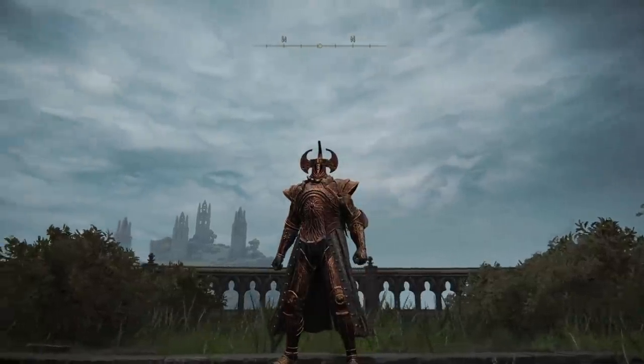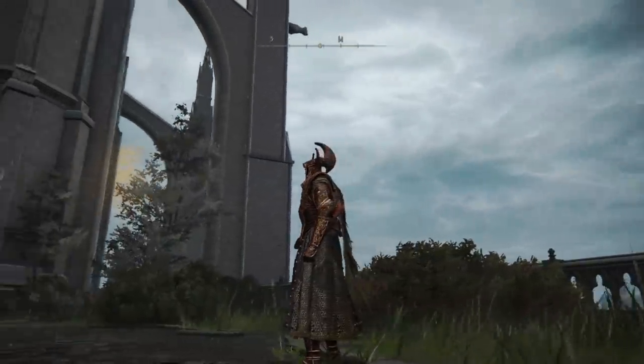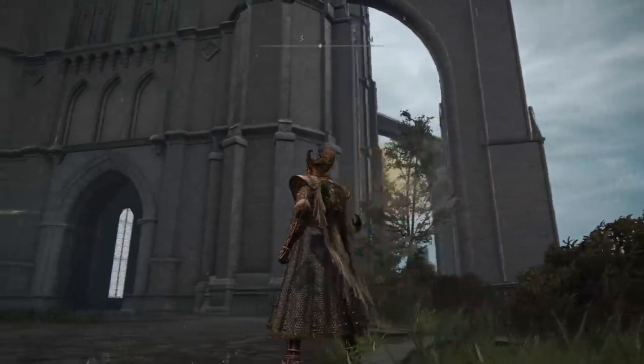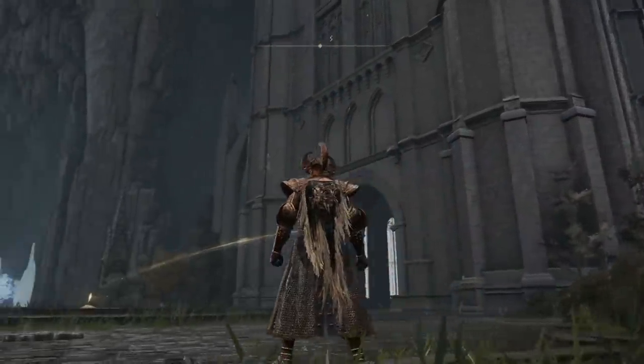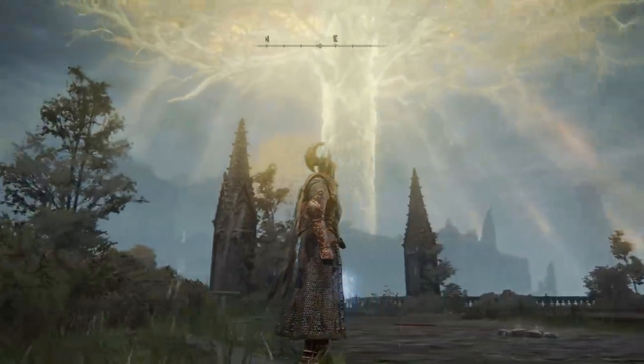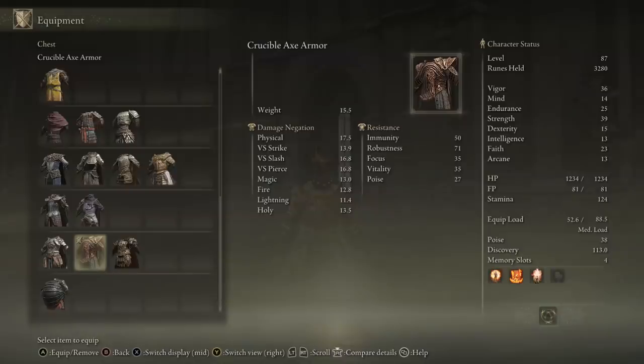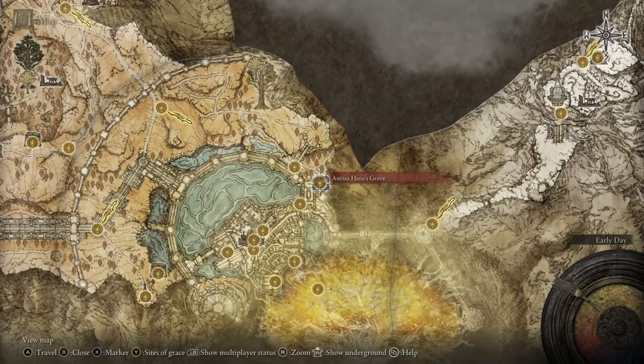Third, we have the Crucible Axe Armor Set. This is the armor of any Crucible Knight enemies that you see around the world, and oh my, is it just scrum-diddly-umptious. It is quite bronze — or copper, I don't know, I'm bad at colors — but it is brownish metal, and it looks good. This is reasonably heavy armor, but still a good distance away from the heaviest armor in the game. To get it for yourself, head to the Ariza Hero's Grave in the outer borders of Limgrave.